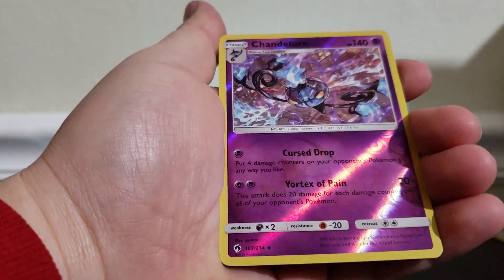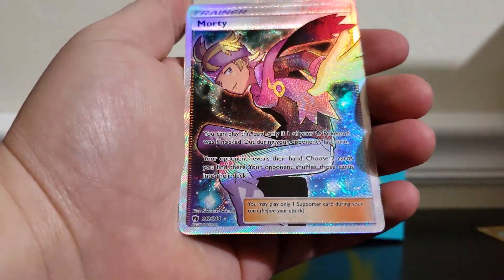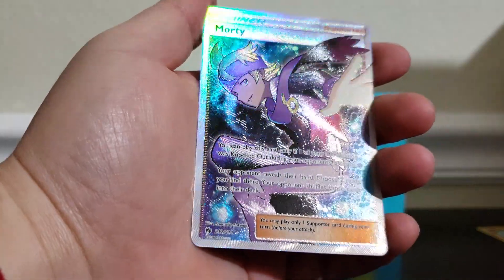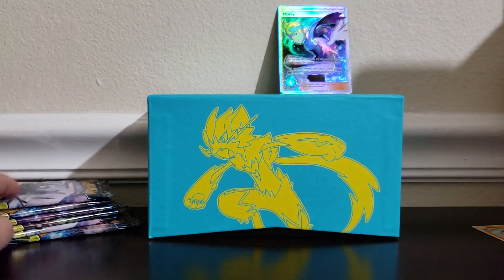Our reverse is a reverse rare Chandelure, and a full art — oh gosh, I dropped it! So sorry. Here we go — a full art Morty trainer card! I don't quite remember all his details but he's set back here on the shelf for now. Pretty dope looking card.